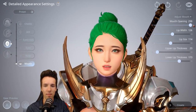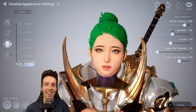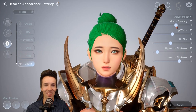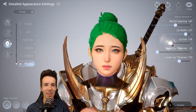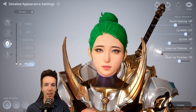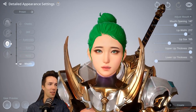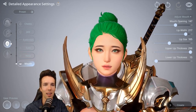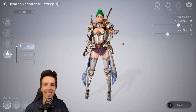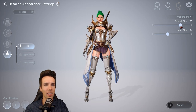Mouth customization: lip width, smile, lip size — not too much, just right. Upper lip thickness — nice. The character has changed a lot in look from when I began. I think you will be very likely to create your exact unique character, which I always think is nice in games like this — with tens of thousands of players there won't be one that looks exactly like yours.